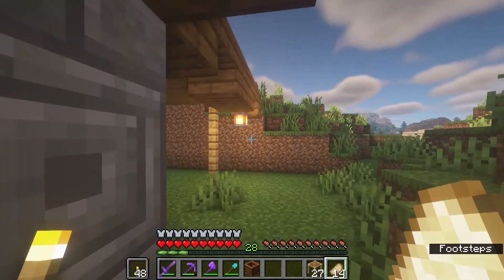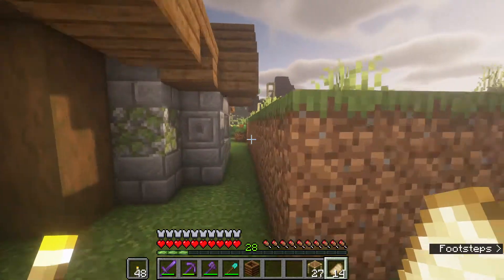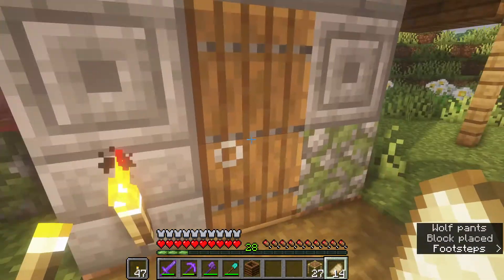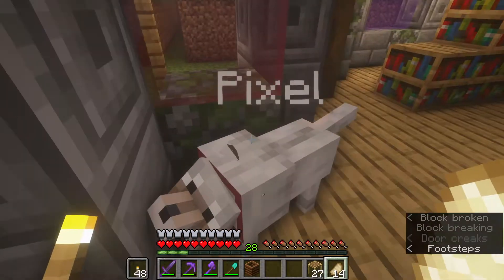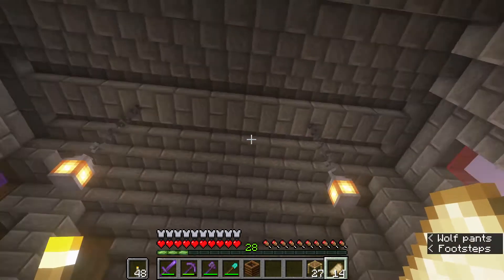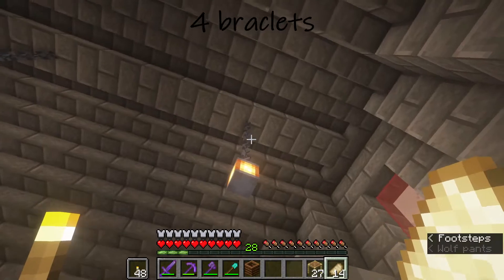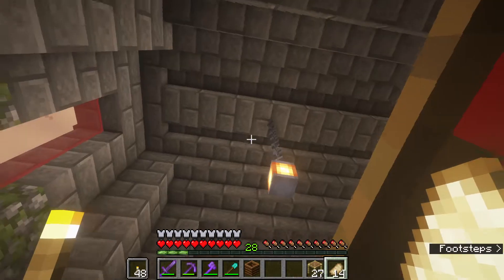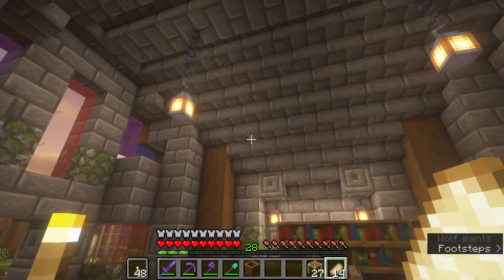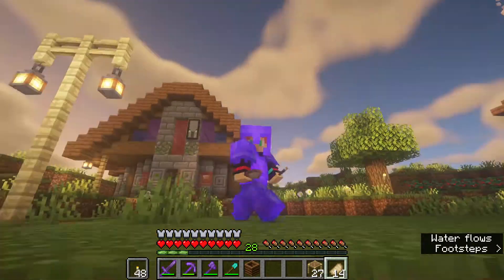I added these around the enchanting room — I think it really adds to the enchanting room look having the lanterns hang off of it. I added four on the inside and then two hanging down. Maybe I'll put two chains down the center, then chains on the sides and ends, and take some down to make it look like a chain lantern chandelier. I think that would look really cool.